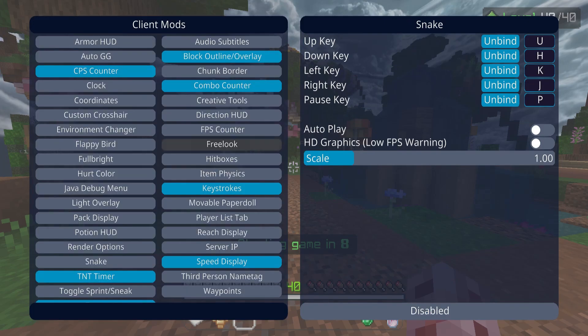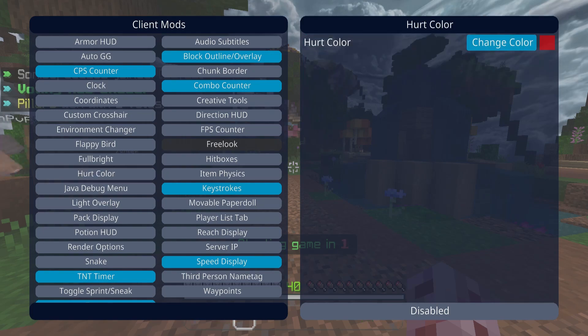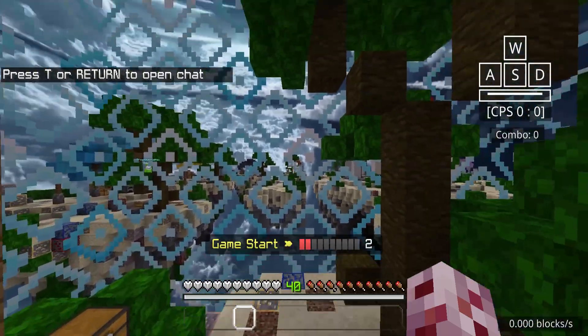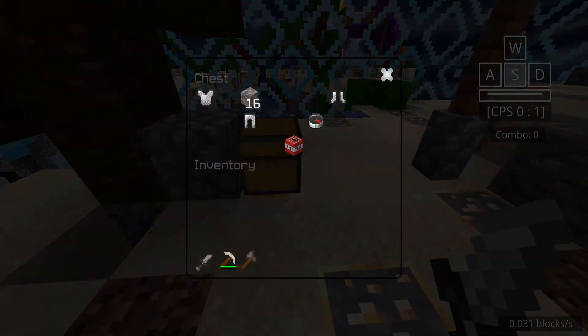Item physics — that is one of the new things I know for a fact is new. Hurt colors — ooh. I have an idea, I'm curious, can I make this pink? I will do that. So basically what hurt colors is, is like when you're taking damage or someone is taking damage it's red, but you might be able to change colors. That is quite interesting. There are a lot of new things here.